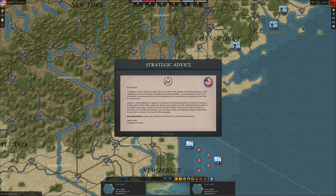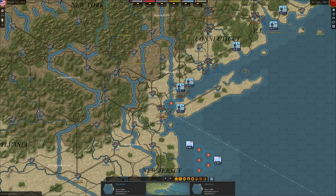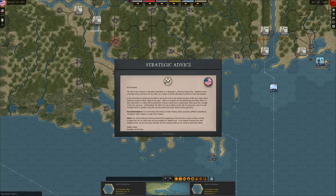Mr. President, the capture of New Orleans, the largest city in the South and the gateway to the Mississippi River, would significantly improve our chances of defeating the southern rebellion. Some of our commanders propose sending an amphibious force escorted by river gunboats up the river to occupy the city. While our gunboats are capable of sailing into the Mississippi directly from the Gulf of Mexico, a greater logistical effort will be required to deploy more powerful river craft, particularly river ironclads, in the southern Mississippi. Should you wish to send such warships to the river, the Navy asks that you move them to the marked hex near New York. The Navy will then automatically arrange for larger ships to escort the riverboats to the mouth of the Mississippi. Those are the hexes I mentioned last time — I know how it works from single player. These mechanics will be explained if I use them.